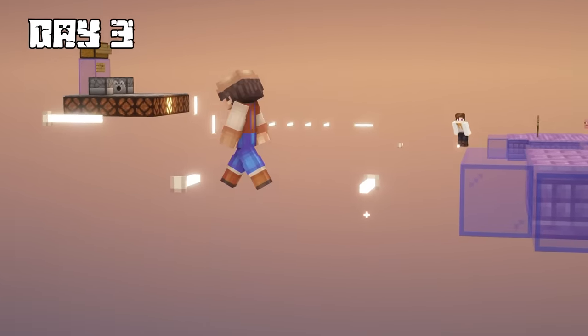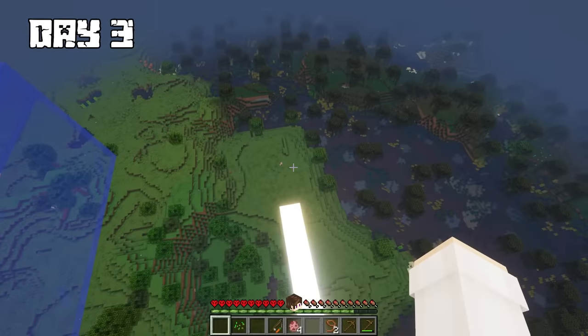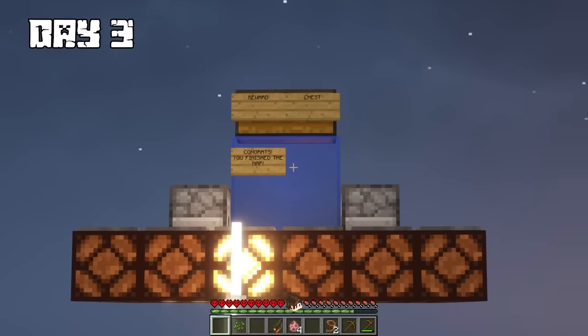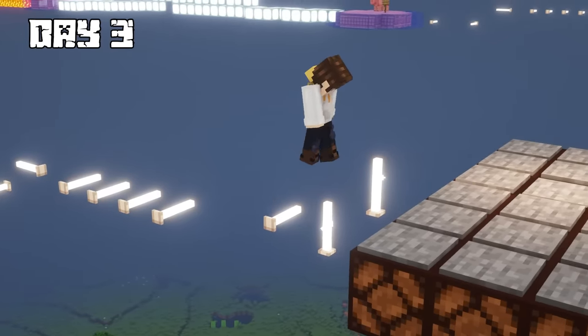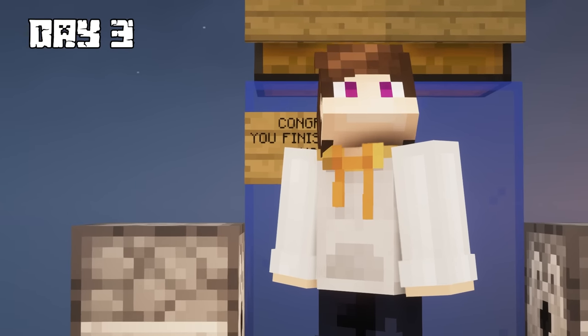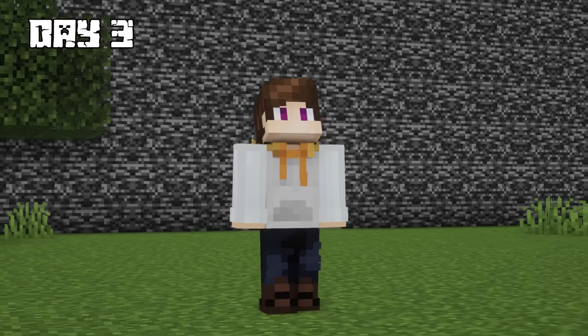I then saw the farmer jump and fall to his death. Nothing I can do now but continue this crazy game. I slowly made my way to the end, opened the chest, and got some coal. After I picked it up, I immediately teleported back into the main room.